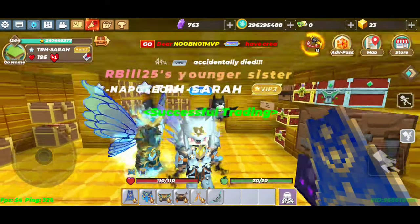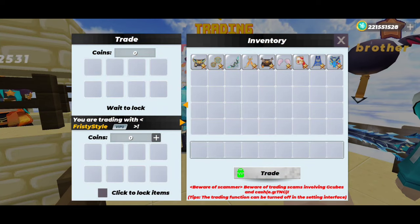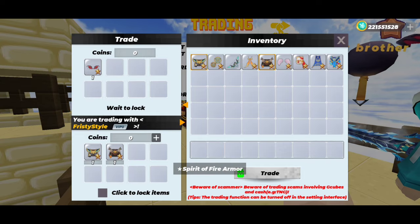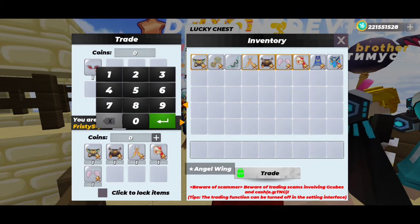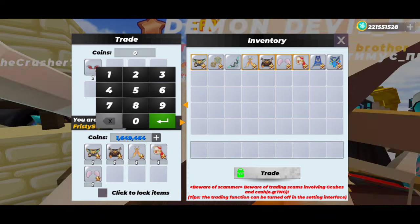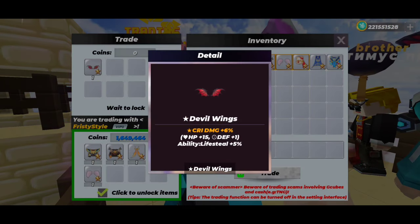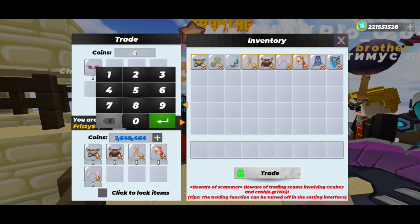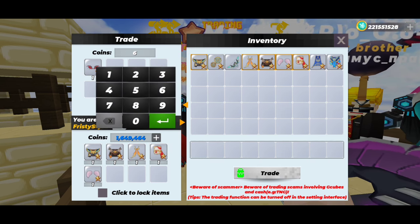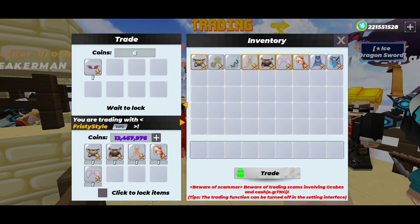I have nine VIPs, so this is already a profit of like three VIPs. Here I buy Devil Wings again for like five VIPs and some coins. He's asking for six, so I'm just going to have to give him more coins in order for him to trade away his two wheels.